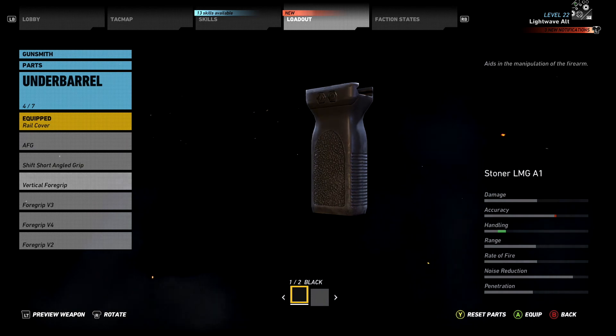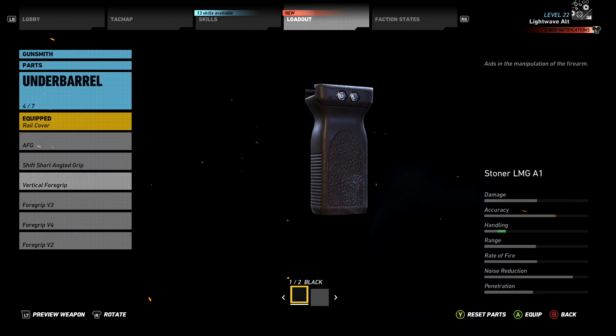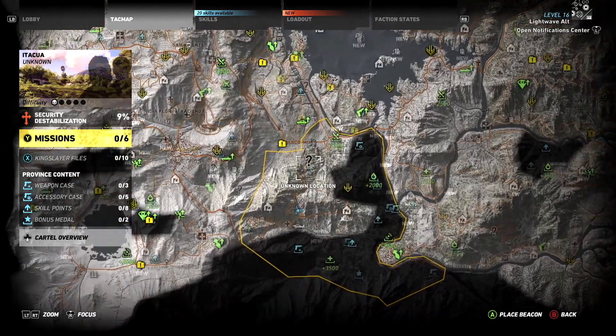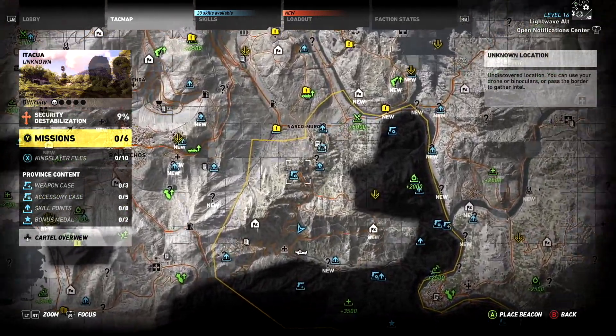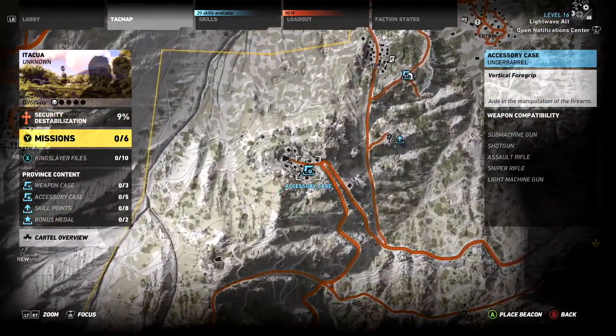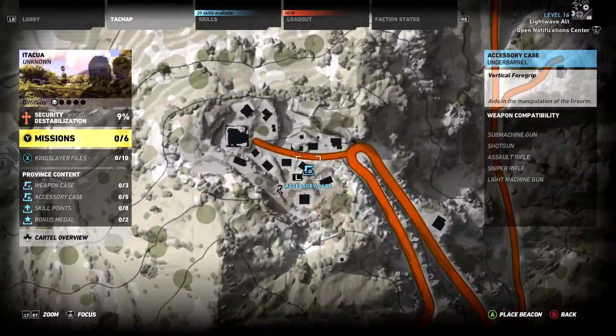The vertical foregrip is described in the game as aids in the manipulation of the firearm. This is found northwest of central Atakwa province in Kulta village, part of the first mission Amaru's Rescue is nearby. The accessory case is on a shelf inside a burnt building in the middle of the village.